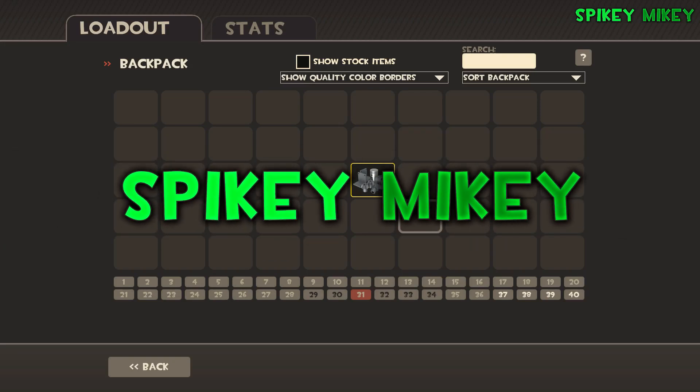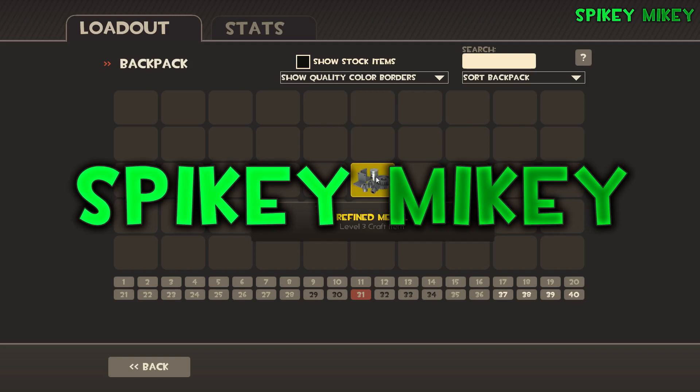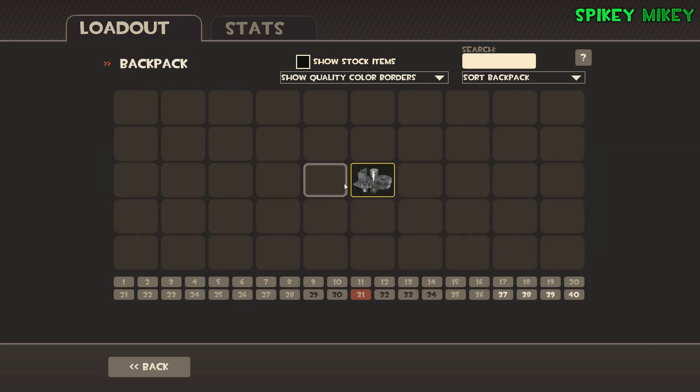I'm going to show you guys how to easily go from one refined metal — as you can see on page 31 — to a decent 20-key unusual in the space of about 5 seconds. You're going to have to watch very, very closely to these 5 seconds, and yeah, let's get on with it.